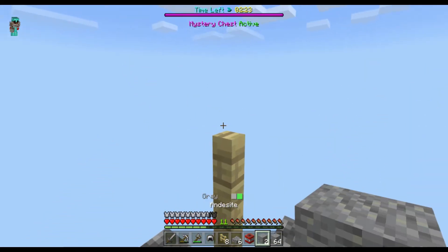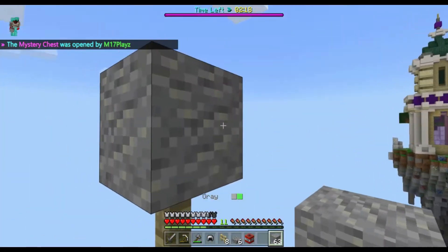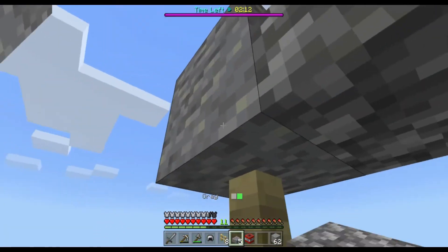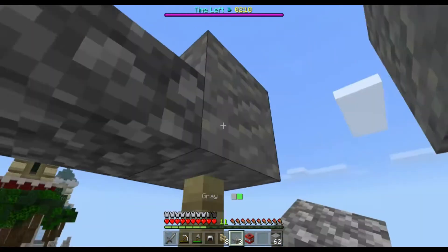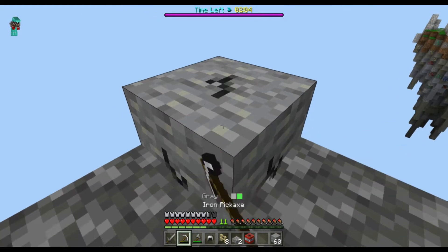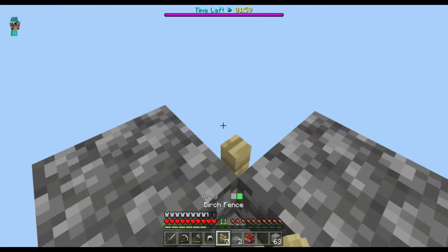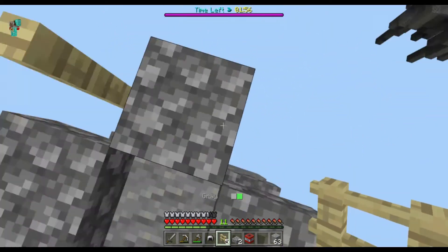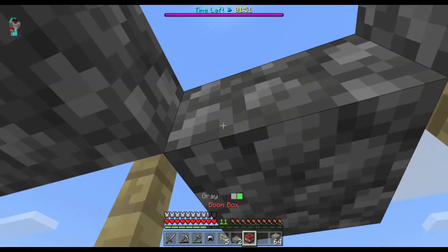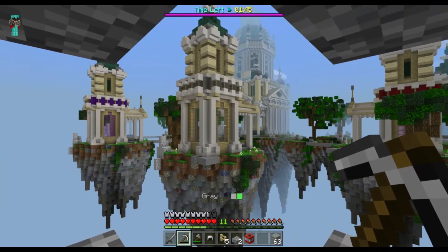Next, get your building blocks out and place one on top of the fences, then surround yourself with them and start putting your slabs in between them to make the roof of the tower. If you want, build up and break the blocks on the corners — it just looks cooler that way. Place those fences; they aren't really necessary but they just look cooler. Then mine those extra blocks, place that last block on top, mine the last block on the bottom, and you're done.